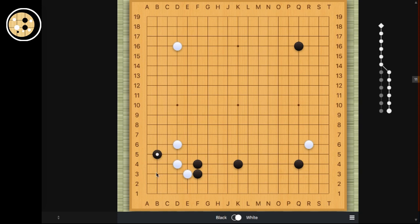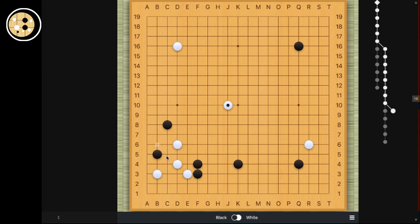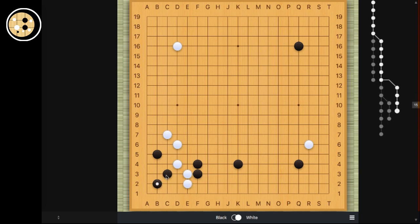Black can play here and if white defends the corner, black can slide out. This position is very interesting because whenever white attaches, black can wedge. And if white captures just this one stone, it wouldn't be very efficient. And anytime black can come back and make this exchange and help protect the stone. So this is a common way to invade the corner. And of course if white plays the outside then black can slide in. And if white descends then black can live comfortably in the corner. This would be very good for black.